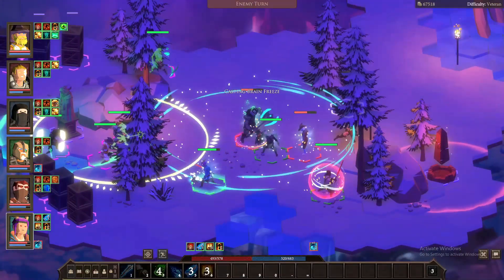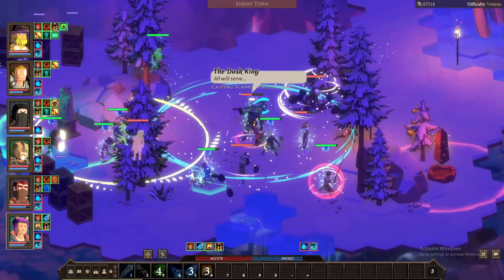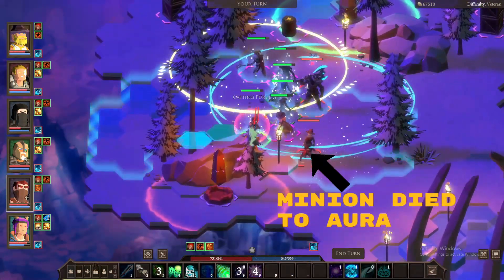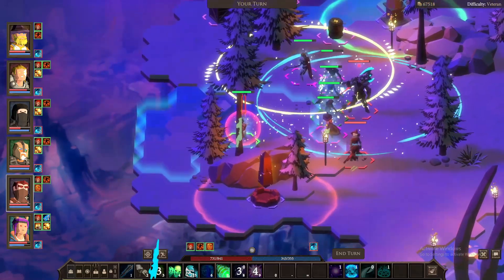The Dusk King has two ways to add enemies into the field. First, he summons them when he casts Brain Freeze, so you'll have a few adds to deal with every so often. Second, whenever an ally or minion dies, a wraith spawns in their place. So if you're unable to keep up with his damage debuff, you're going to have a hard time.